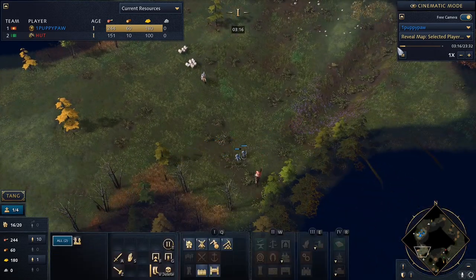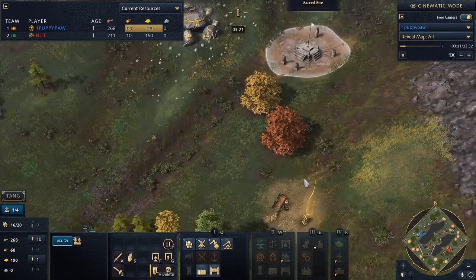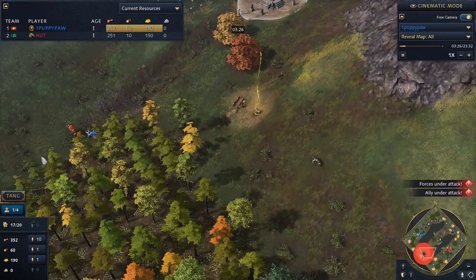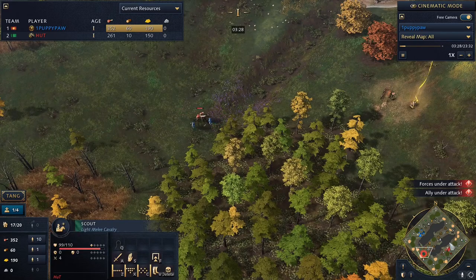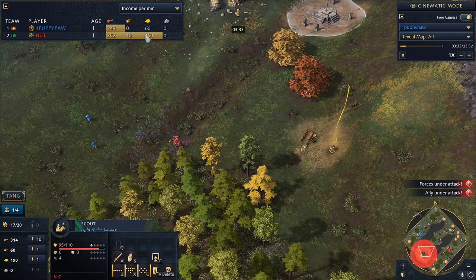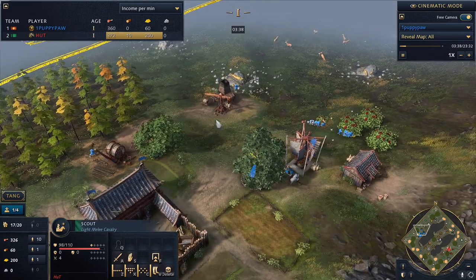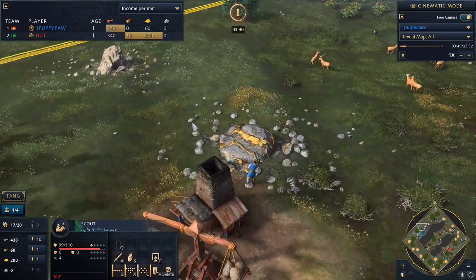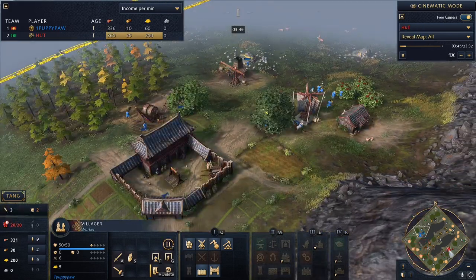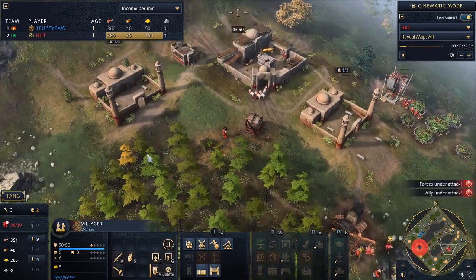Looks like we're seeing some forward villagers from the Chinese. Taking a look at income per minute: Puppypaw is ahead on food and Hutt is taking in more gold and wood right now, though that will change based on villager allocation. Puppypaw is finally going onto gold and is now ready to age up. Hutt is getting very close to aging up as well — just needs a little bit more food and should be able to get it after the next berry collection.